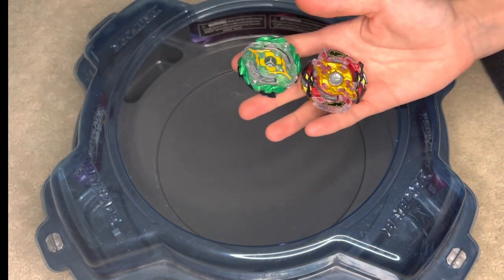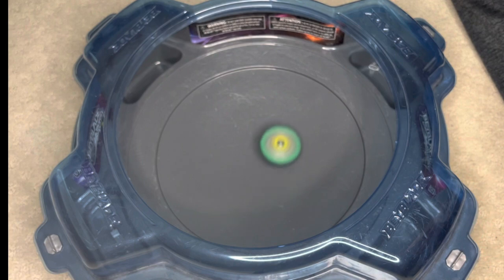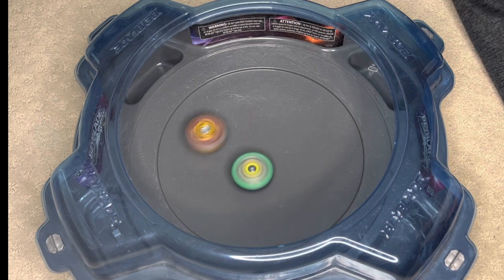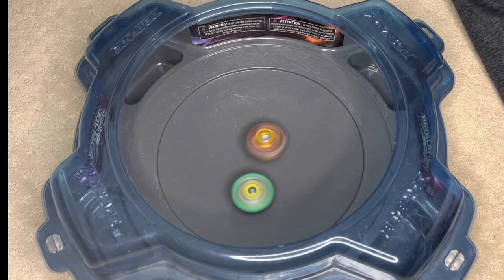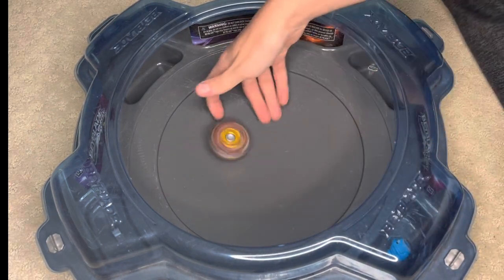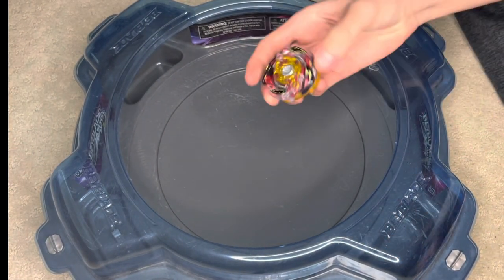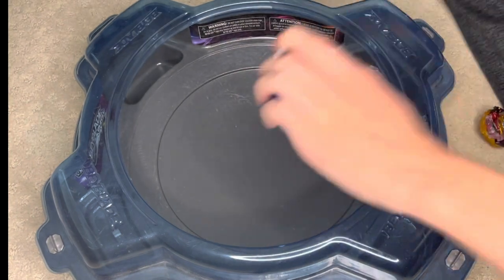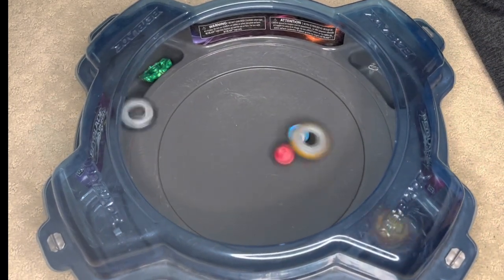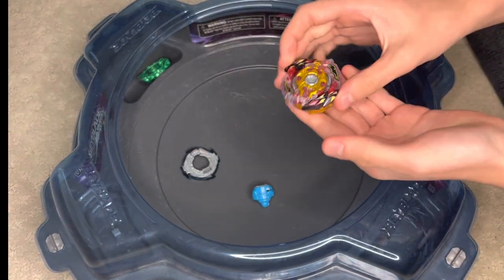Let's get to the championship round. We have our Cobalt Drake combo vs Wizard Arrow. This one's actually kind of aggressive now — did not expect that. Okay, now it's chill. First finish. We're fighting a Legend Sprizen against one of the better god layers, so you know. Our Cobalt Drake combo won — wow, what a surprise.